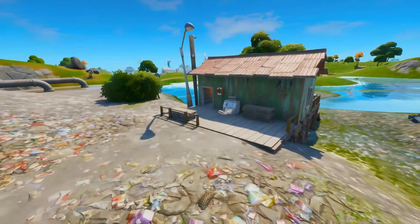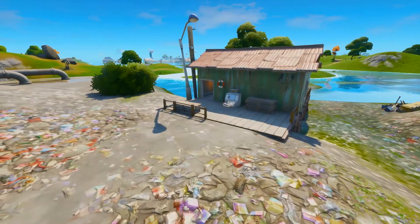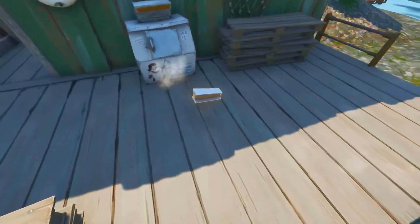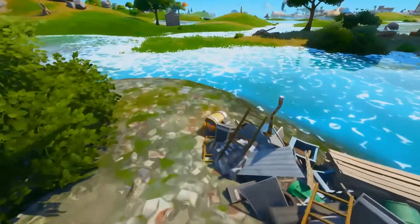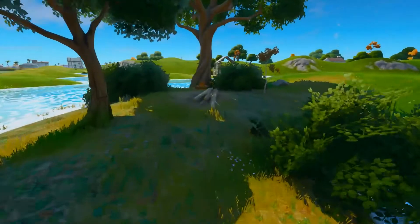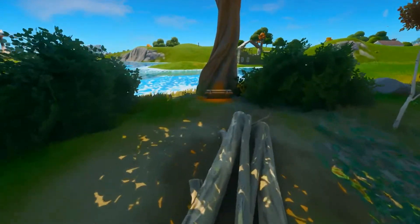Carry on moving north from there and you will find the last building on the island. In here you will find one chest and a freezer to get yourself some fish. If you continue north from here you will find one chest on this outer island, and if you carry on going north from there, just in these bushes you will find a henchman crate.